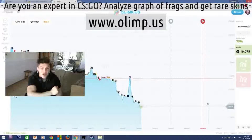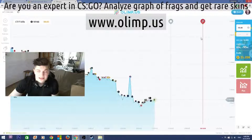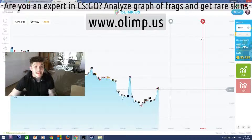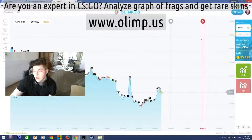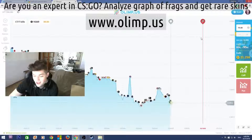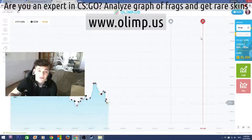I started with $40 and I now have $72, which means I've made $32 profit — which is really good. I'm really glad that I haven't lost all my money as I usually do on gambling websites.